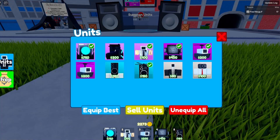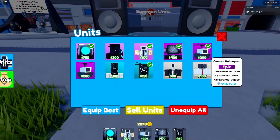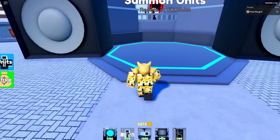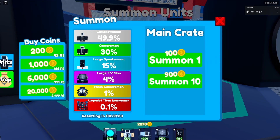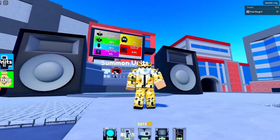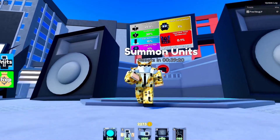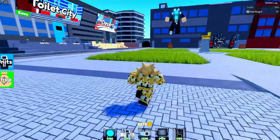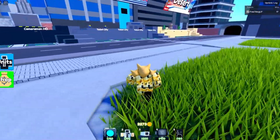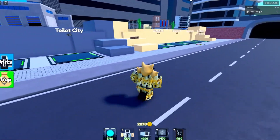The second unit on our list is the Toilet Helicopter — one of my favorite units. We actually have two of them, though there's no real benefit to having two. It's a free-to-play unit with a 4% chance of getting. You'll have to wait for the summon time to reset, then try your best to obtain it. Save your coins to get it — it's a really good unit you can use pretty much throughout the entire game.